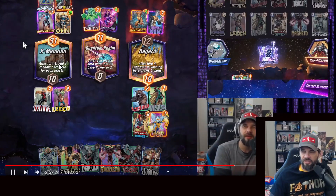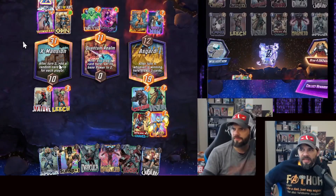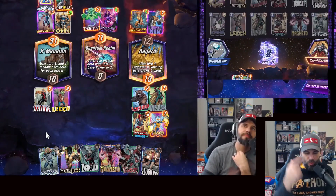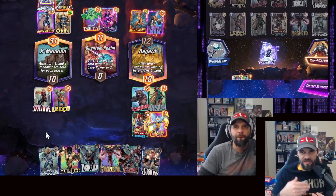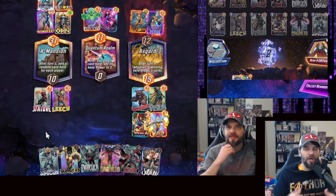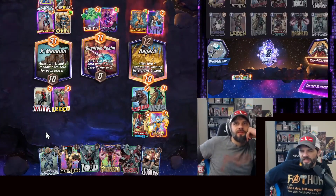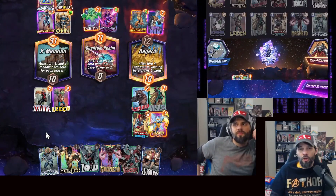Oddly enough, one of these cases has X-Mansion in it. In X-Mansion you can get Morph, and if Morph gets Kang, it will start a loop — Morph turns into Kang, resets the turn, X-Mansion triggers again, Morph turns into Kang again — and it just keeps going and going and going. It will not stop.